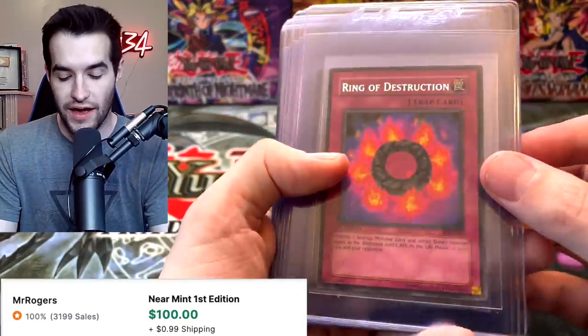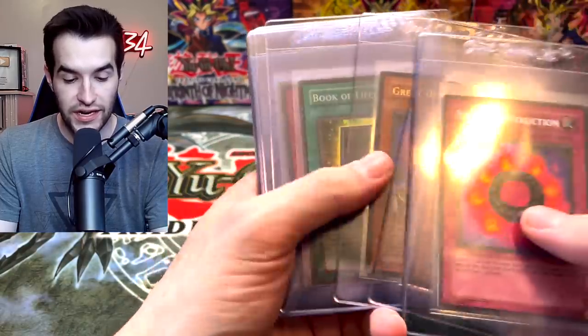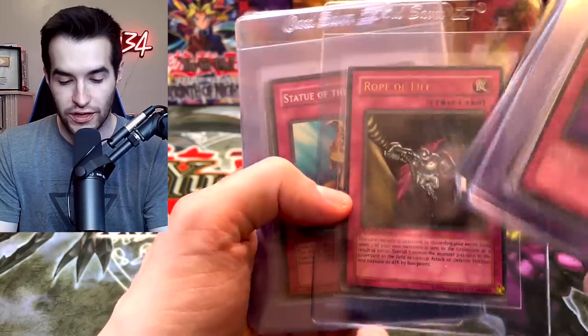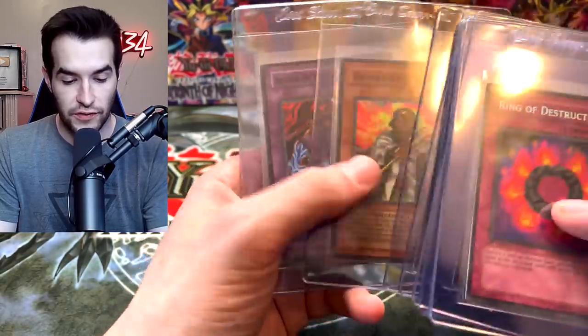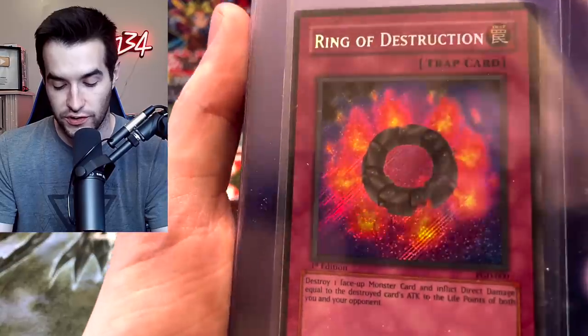Then the last of what we have before we get into some bonuses that were sent — we have Ring of Destruction, Hell Palmer, Lava Golem, Great Dizard, Book of Life, Trap of Border Racer. All the Ultras are like losing their name, it's very weird. Don Zalug, the Guardian Sphinx, Grapekeeper's Chief, Reaper, and Bizer Shock. Let's just appreciate this Ring of Destruction a little bit — I love that card.